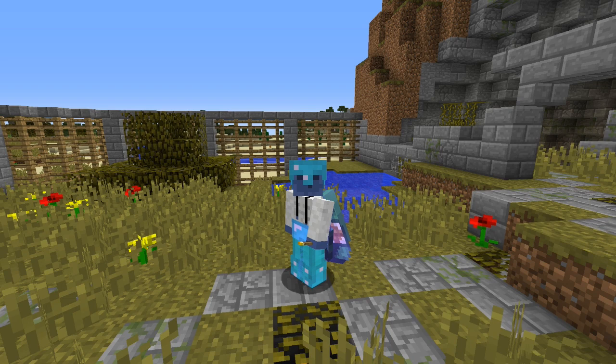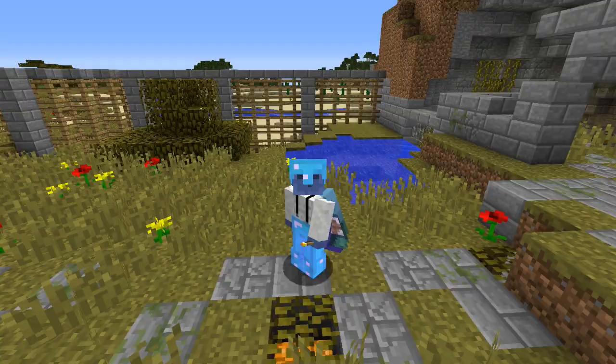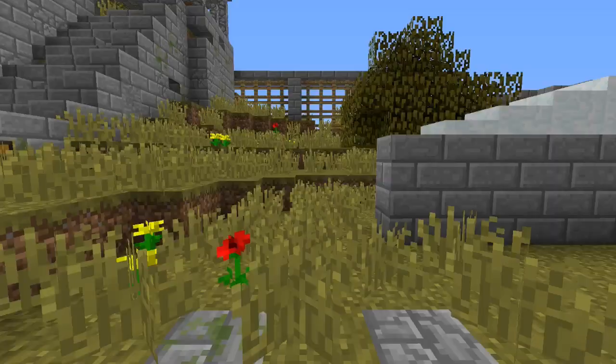Hey everybody, welcome back to another episode of Let's Play Minecraft! Hope everybody's having a great day. We're on episode 212 and I've got a great episode planned for you as always. Question of the day: what is your favorite color horse in Minecraft? I was thinking about this because we're going to be messing with horses in just a minute. There are a lot of different colors — I like the black ones, the black with spots like polka-dotted ones are pretty cool too. Anyways, if you enjoy Let's Play Minecraft, make sure you hit that like button and subscribe to the channel.